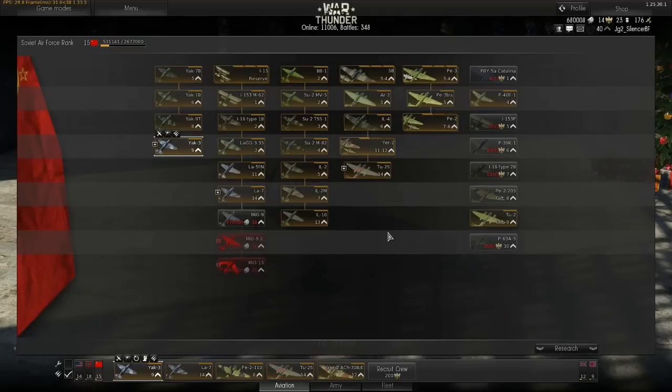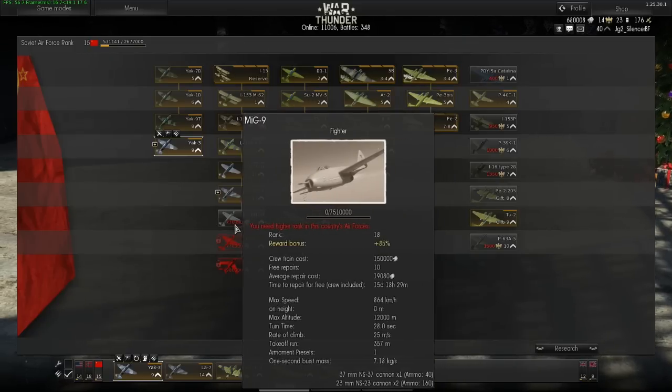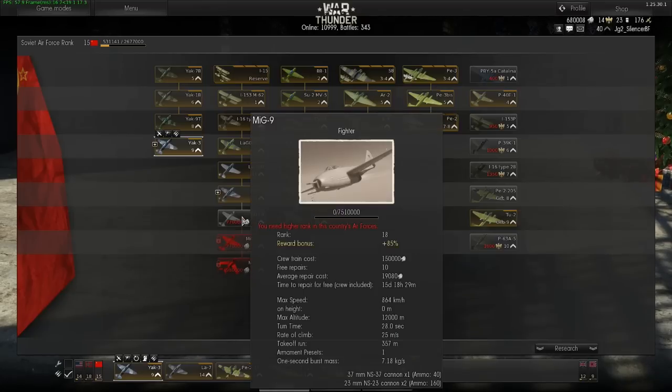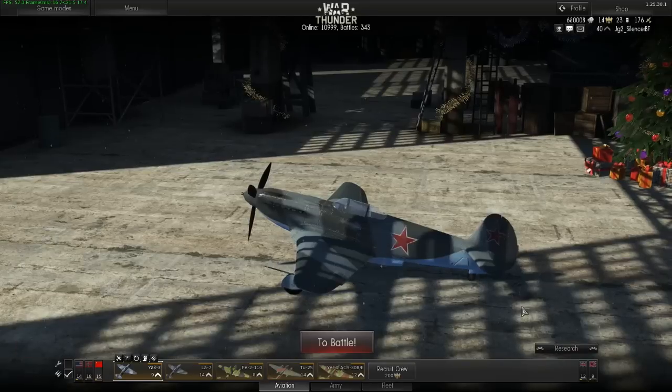In the research tree, if the rank or the amount of Lions required is shown in red, you don't have the Lions or the rank to unlock that plane. If there is a lock icon in front of a plane, you first need to buy the prerequisite plane. You cannot sell your planes — this would be pointless anyway because you can fly them later if you want, and it's fun to fly low-level planes.